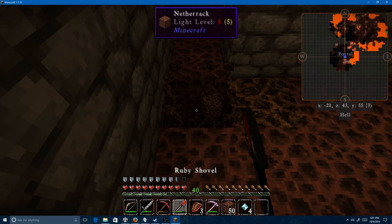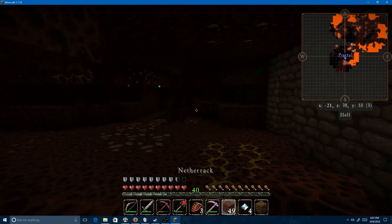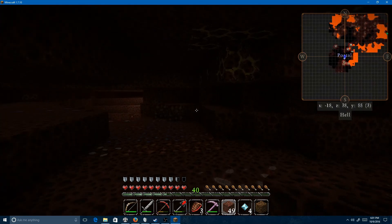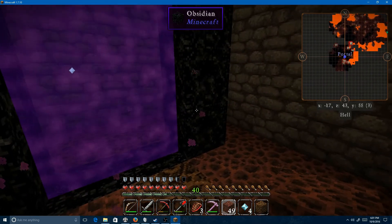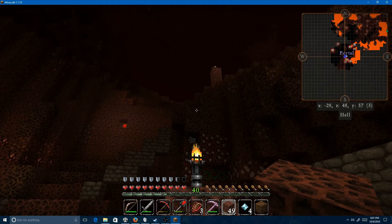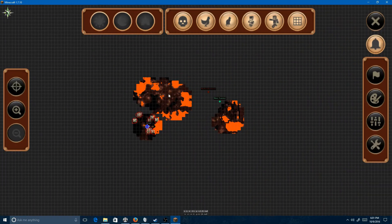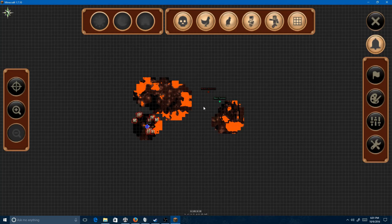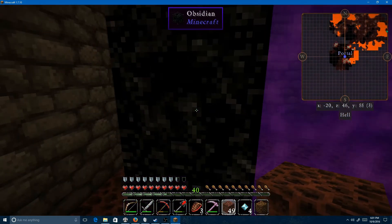I inadvertently made a door you cannot leave. There we go. So we've got this area here, and then if you head out this door, we have my Torch Trail, which will lead you all the way to a Nether Fortress all the way out this way.